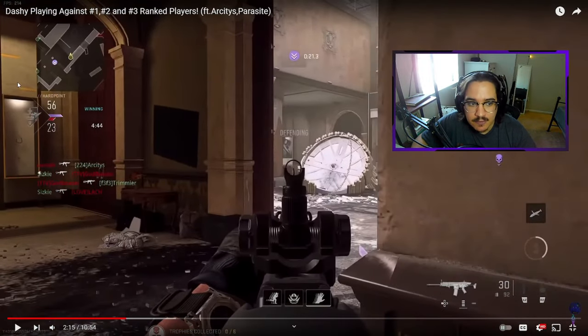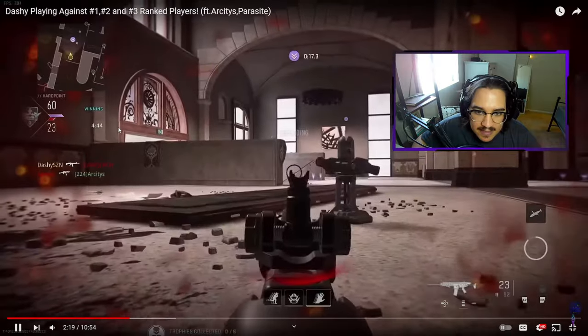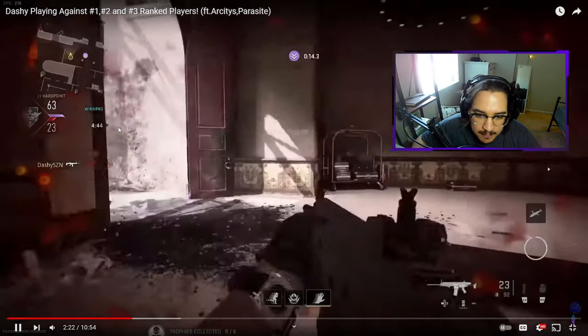One teammate spawned at Spaw, and the second we see that teammate spawn at Spaw, we now know that these enemies are more than likely spawning in the back somewhere over here, and we can expect them to be influenced to go up middle steps and back hole in the wall. Just like that, Dashy gets a kill at back hole in the wall. He's looking back steps.